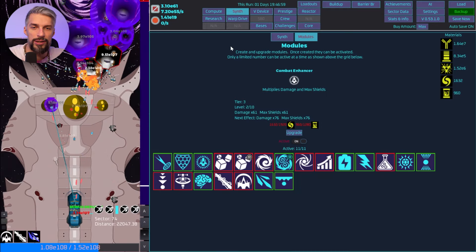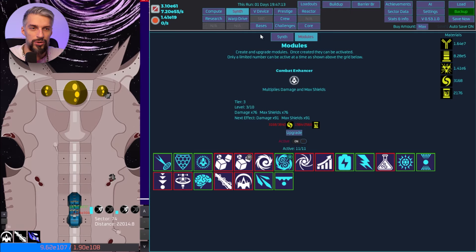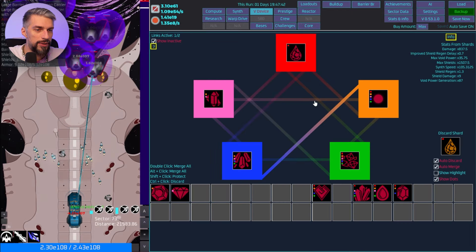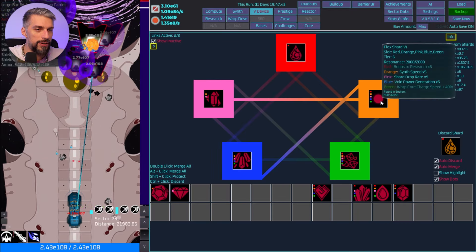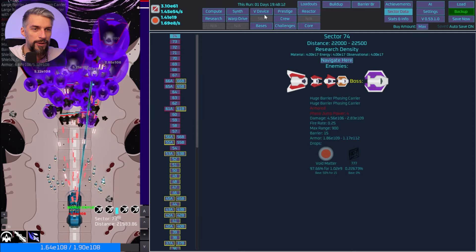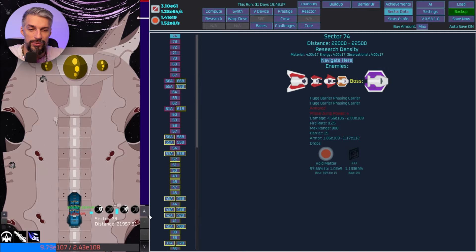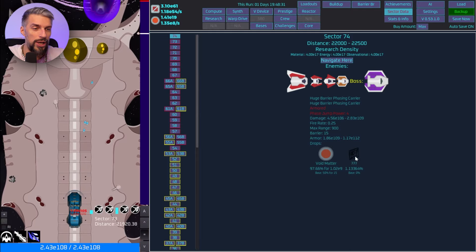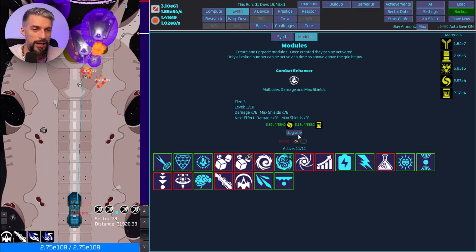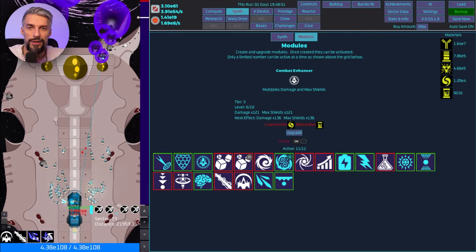Let's try to get the synth items for the damage upgrade. We can upgrade the tier now for better shields and damage. We can do some upgrades straight away. We need pink connection as well. With both synth speed and shard drop rate active, the chance to drop the shard is now 1.3% — something achievable! Before, getting even a single V-device shard was nearly impossible.